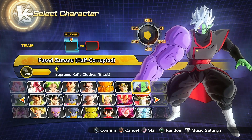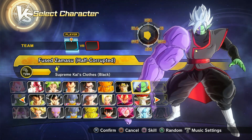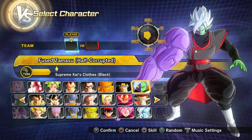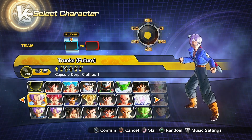Then we have Fused Zamasu, and these three characters down here you have to get through spending like 1500 TP medals to get as gifts, and they're only around the shop for a limited time. It sucks.